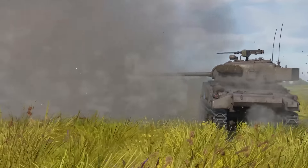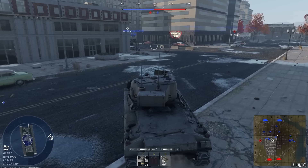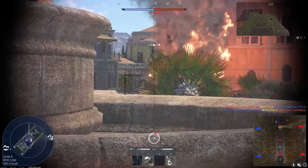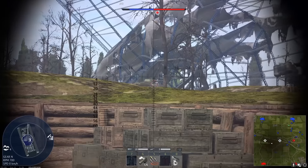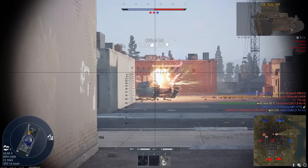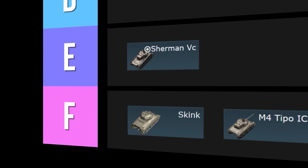This is the Sherman VC. It has the M4A4 hull which gives it a little more mobility, and what makes this tank special — rather to its own detriment — is an APDS shell. The benefit of APDS is more penetration at the expense of post-penetration damage. This is completely pointless because at the battle rating this vehicle is at, you don't really need the extra penetration. The tank also suffers from gun depression and general mobility problems. Overall nothing special, not very interesting. E tier.